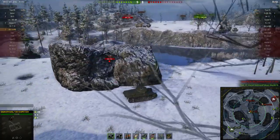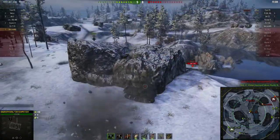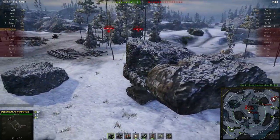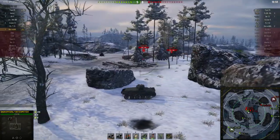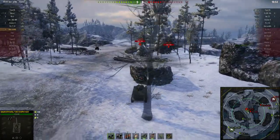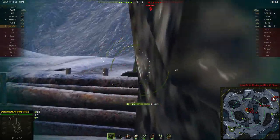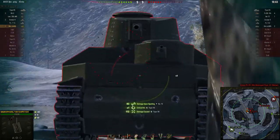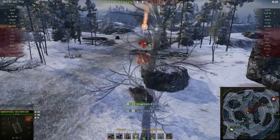What auto aim is not useful for is tanks that are far away and moving across your field of view really fast. With those tanks, you have to lead the shot by quite a way — you have to aim in front of them, at where they're going to be when the round gets there. Auto aim won't do that. It will point the gun at the middle of the enemy tank, which means if they're moving across your field of view quickly, your shot is going to fall behind them. So it's no good for that.